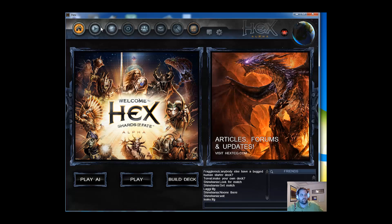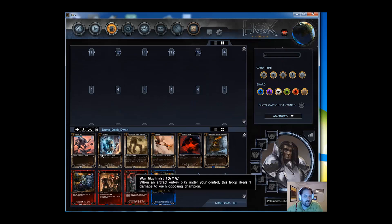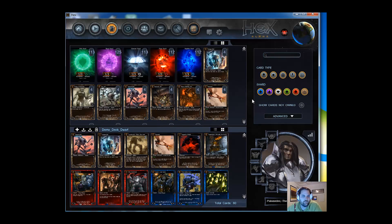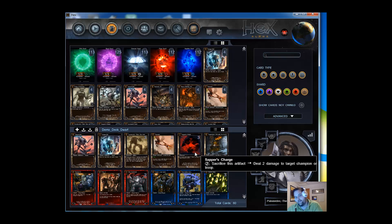So I'll give you a quick overview of the alpha. When you log in you've got your home. You can play the AI, which I really wanted to do the very first day but it didn't seem to be working. This is like a straight-up heads-up match. And you can go here to the deck building option. Honestly, I haven't gotten too much into this yet.